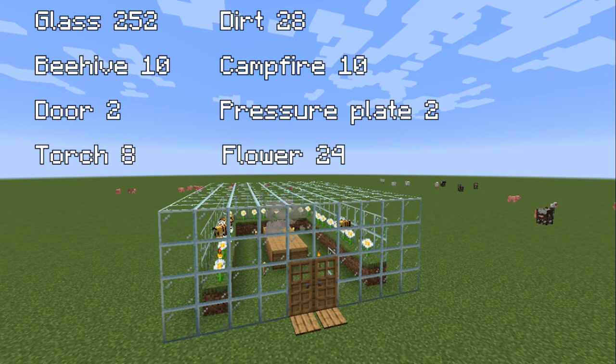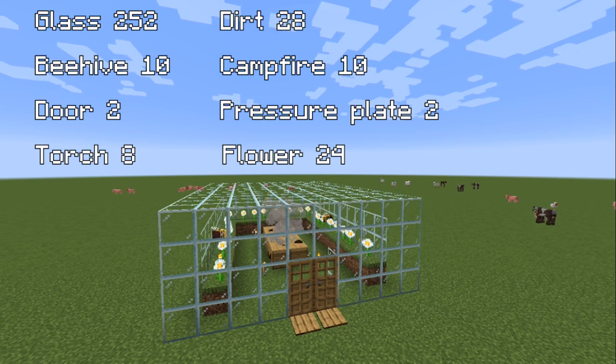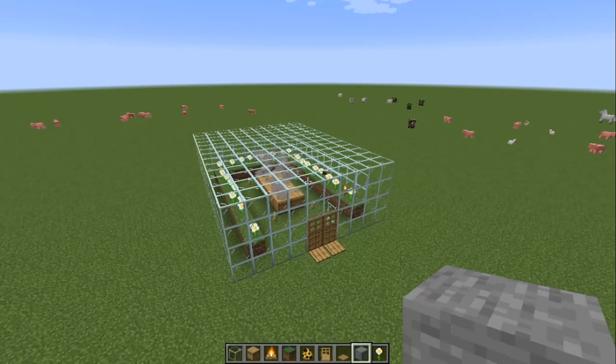We have 252 glass cubes, 10 beehives, 2 doors, 8 torches, 28 dirt cubes, 10 campfires, 2 pressure plates, and 24 flowers of your choice — any kind of flowers work. Feel free to stop the video right here if you want to take a closer look at the materials you need. It's very fast to build too.